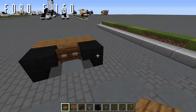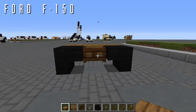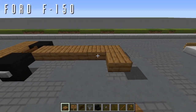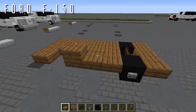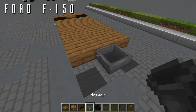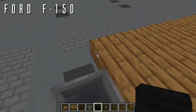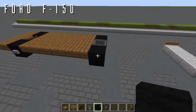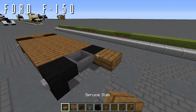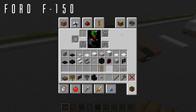Going back from the front wheels, place five spruce wood top slabs going back — that's one, two, three, four, and five — then five more out to the sides to box this off. Back from the center block, place a hopper facing forwards into that block, then an upside-down nether brick stair out to either side for the rear wheels, with a button out to the side for the rims. Finish with three spruce top slabs across the back to complete the base chassis.